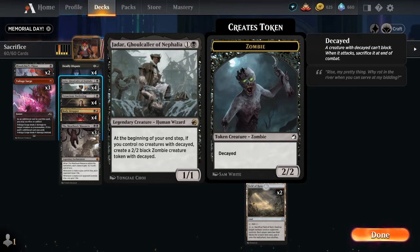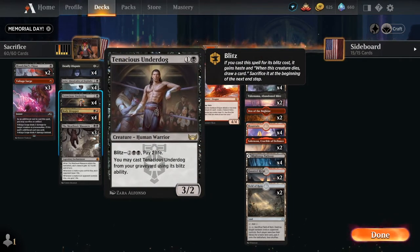We start with Jadar, Ghoul Caller of Nephalia. Basically at the beginning of your end step, if you control no creatures with Decayed, you create a 2/2 black Zombie creature token with Decayed. Now, when you have a zombie token with Decayed, if it does not get dealt lethal damage, it sacrifices itself at the end of turn. That feeds into a bunch of cards you're going to see in a minute.